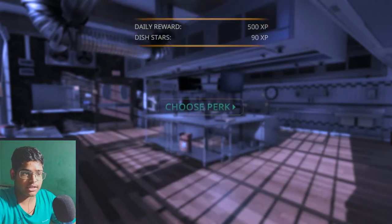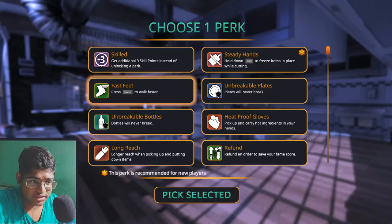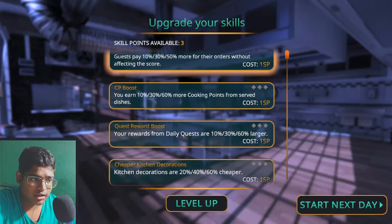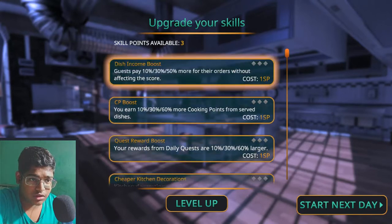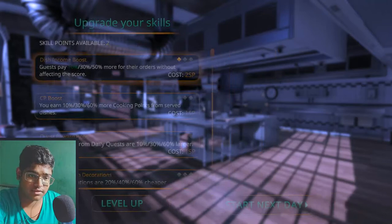Hey, look, I'm level one. Nice, thanks. Get additional three skill points instead of unlocking a perk. Press space to walk faster. Bottle will never break — bottles can break, I didn't know that. I think I'll take press space to walk faster, yeah. I need fast feet. Skill points available three: dish income boost, CP boost, rewards from daily quest, kitchen decoration. No, I don't need them. Maybe dish income boost. For now I'll keep the points, so start the next day.